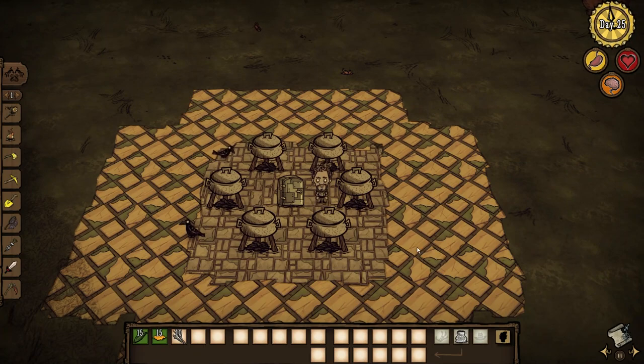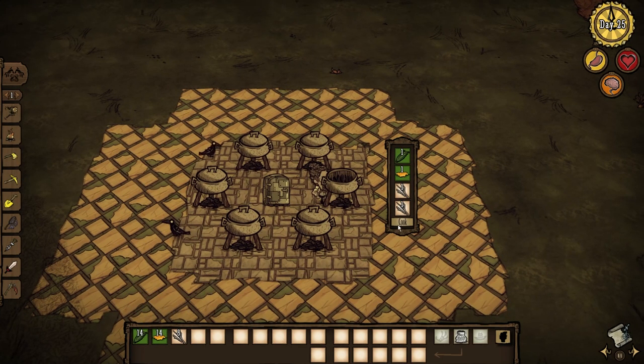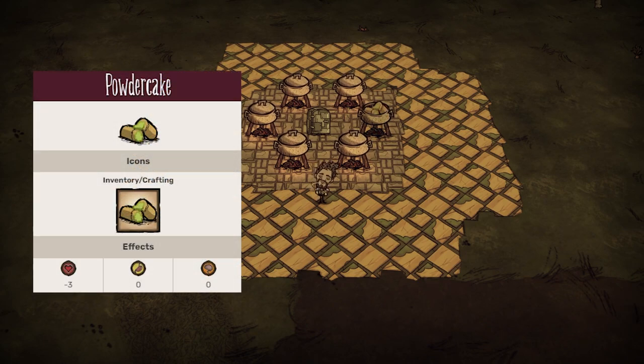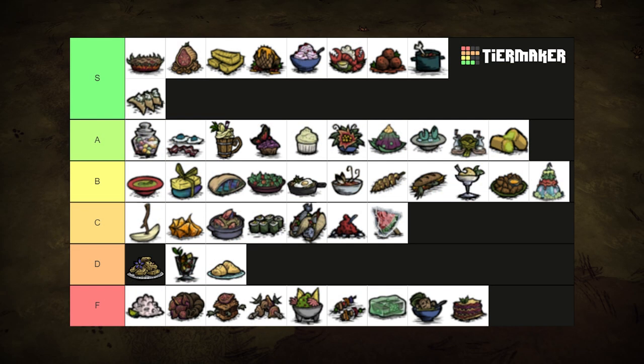Here's a perfect dish for you. One corn, one honey, and two twigs makes powder cakes. It doesn't do anything when eaten, but can be used to bait traps indefinitely since it seemingly never spoils. You could also season them to store away spice effects from Warly, turning him into the team apothecary. Pretty good, so I'll send it to A tier.